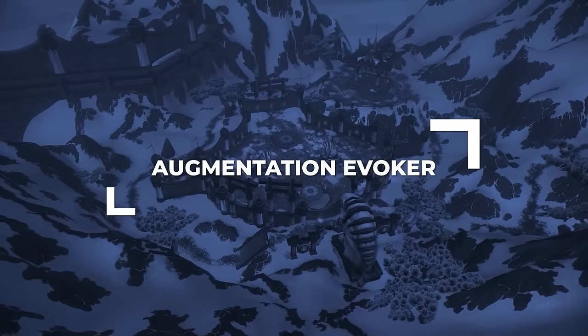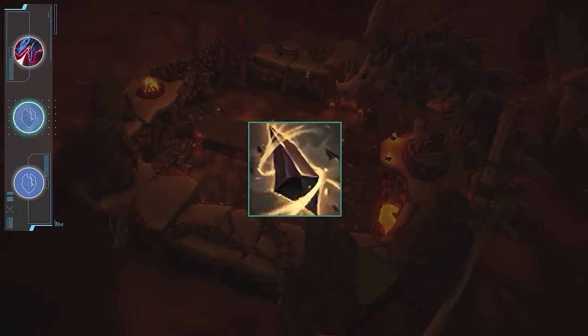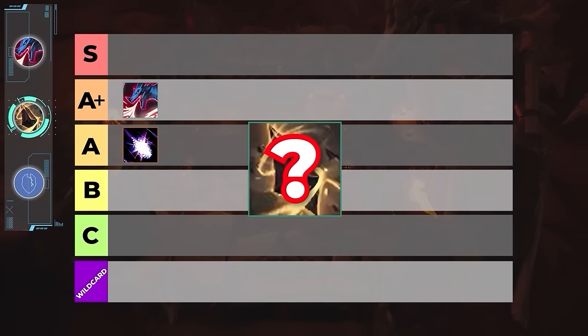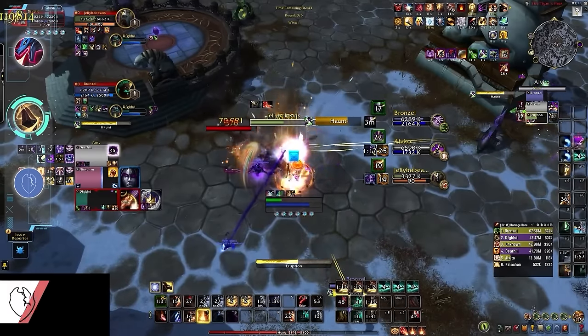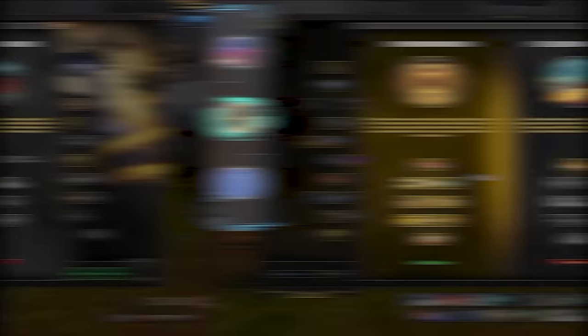Augmentation on the other hand is a true wild card, both balance-wise and by design. Aug will always be one of those specs that is truly impossible to place accurately on a PvP tier list because so much of its strength depends on the skill level of whoever it's paired with. With the right players and the right comp, Aug is broken, but without good players in your group, you better stick to Mythic+.